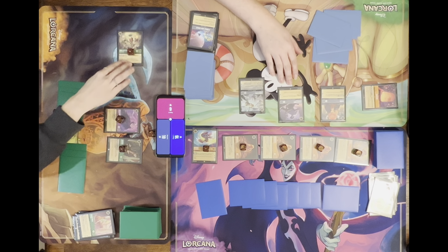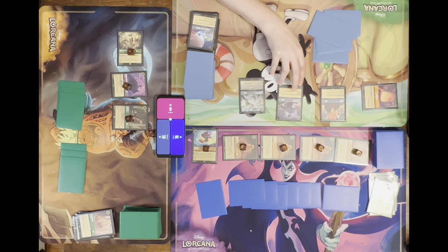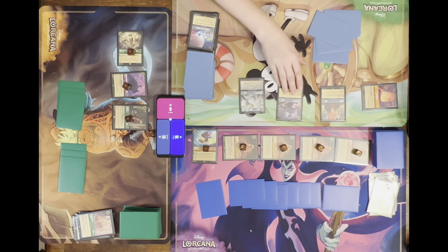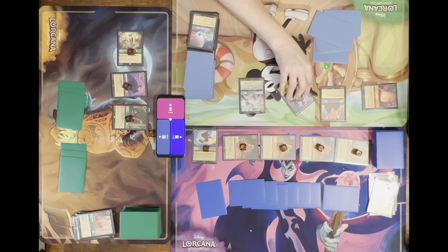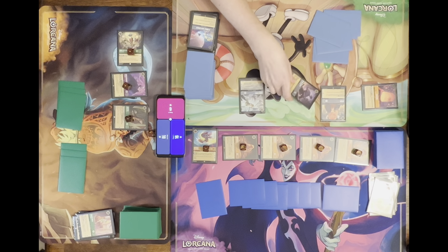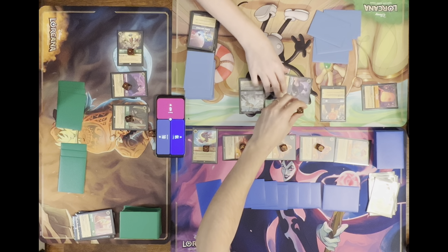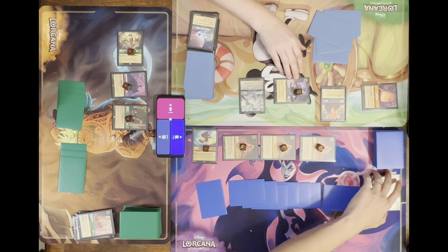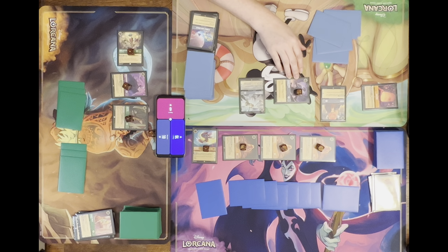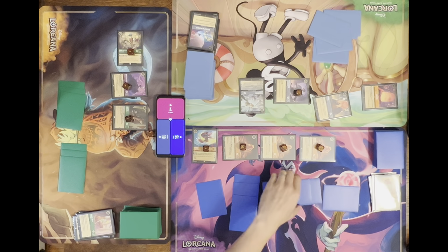You can take something out of my board if you'd like. Mike's going to win next turn regardless, so I'm going to take out your Ariel so you stay alive. I'll quest for one. I'll ready everything and draw for turn, then quest for the game with Nicole's favorite Rapunzel.